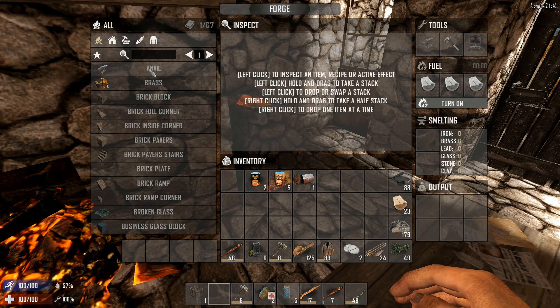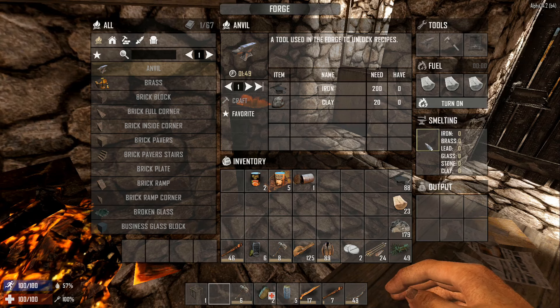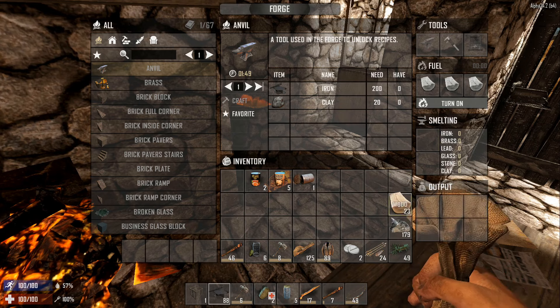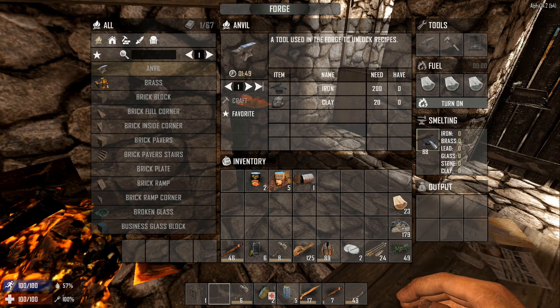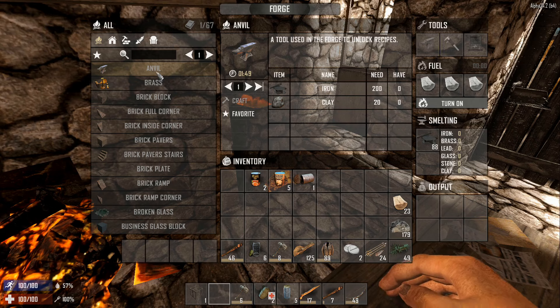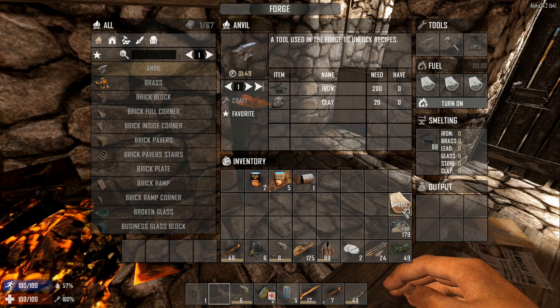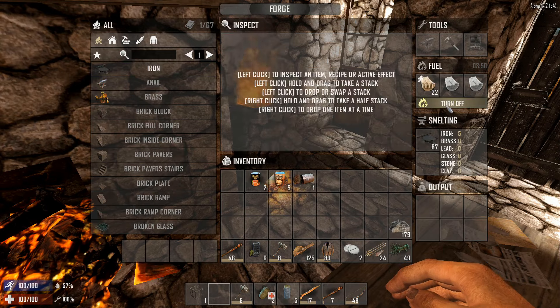So we need to make an anvil first in the forge here. We could probably start melting some of this metal down - we're going to need an anvil. An anvil costs 200 and these are five apiece, so let's go ahead and do all this metal down. Put some wood in here - we'll just start this going.